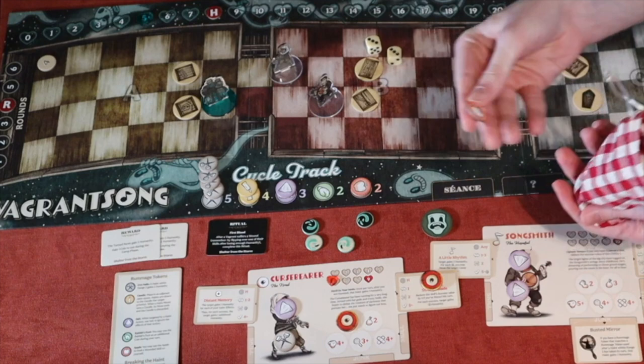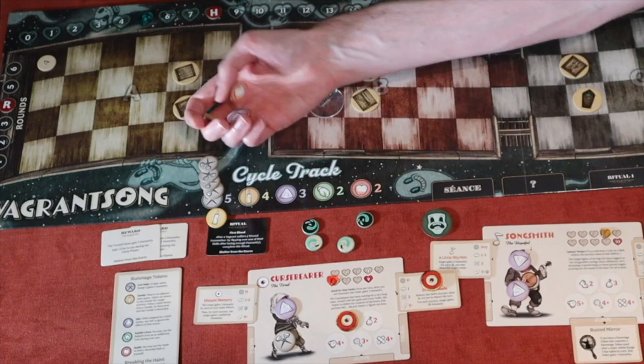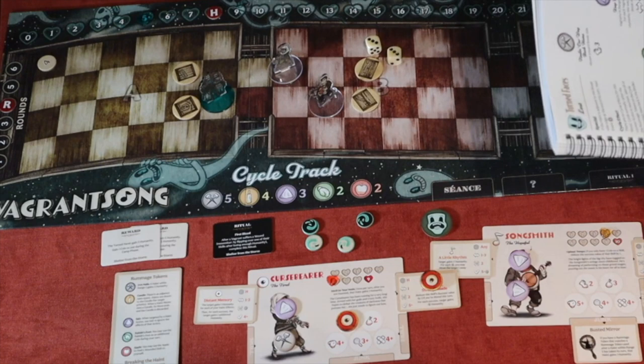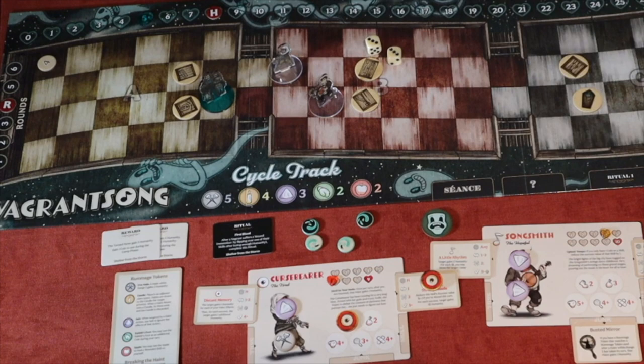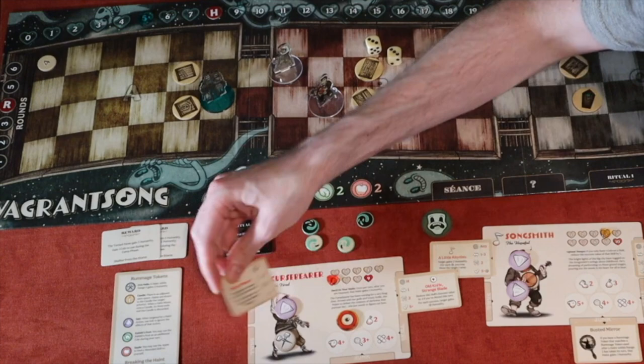Now for the haint's turn — I draw an apple. In this mode, the apple says vagrants in the same train car move three towards the round side and lose three humanity — but no one is in the same train car, so nothing happens. However, the cycle effect triggers: I collect all the discard tokens and return them to the bag. The frowny-face cycle effect: vagrants in the same train car move one towards Turned Faces, then adjacent vagrants gain spook. Again, no one is in the same train car — very lucky.